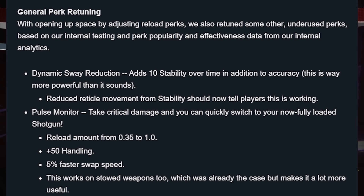Pulse Monitor: take critical damage and you can quickly switch to your now fully loaded shotgun. Reload amount from 0.35 to 1, plus +50 handling, 5% faster swap speed. This works on stowed weapons too, which is already the case but makes it a lot more useful. That's a big change. If you've got Pulse Monitor on your shotgun and you're taking damage — critically wounded — that +50 handling depending on the handling speed of the shotgun already might rival that of Quick Draw. On top of that 5% faster swap speed, it might automatically rival Quick Draw anyway.